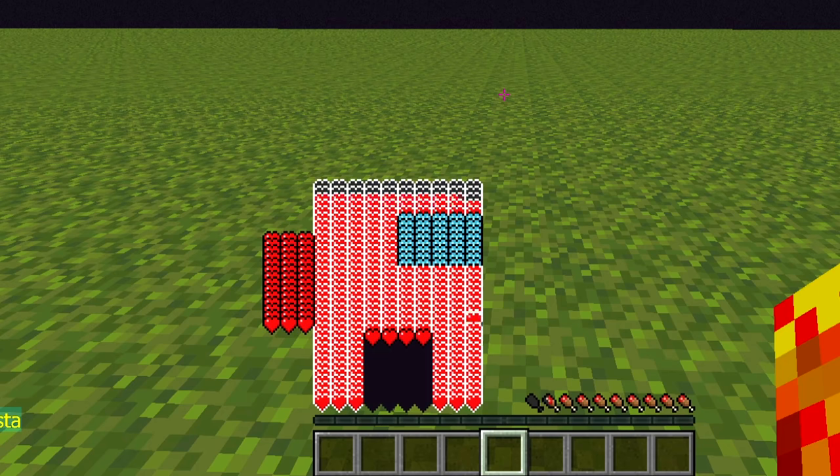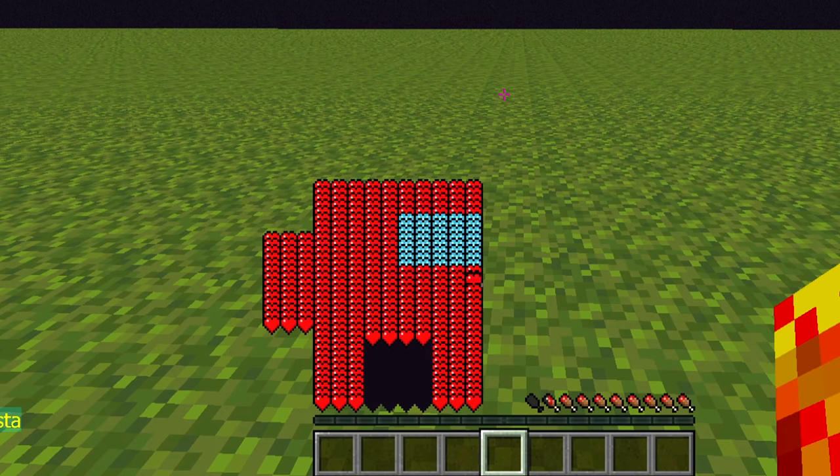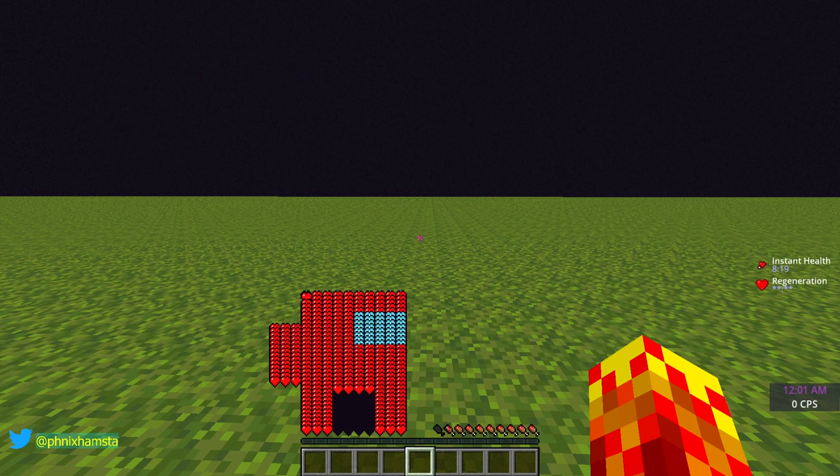So you can see the visor is back, the backpack is back, and now as I get all of my health back, the entire Among Us character is now back. And I can take all the damage I want, and then regenerate again, and this guy is just going to come back.